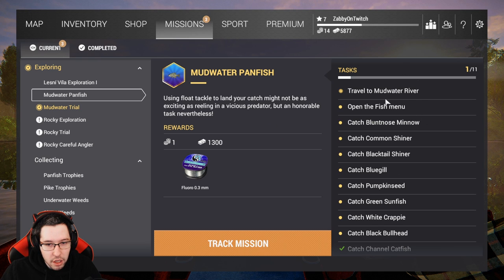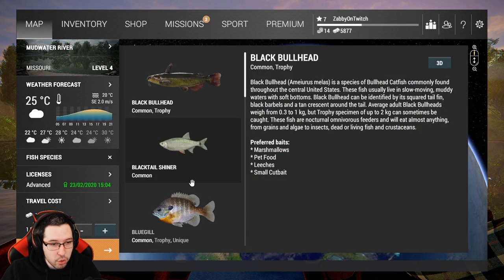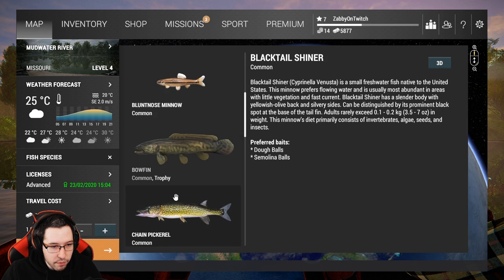The panfish, other than the catfish, are kind of similar to what they were in the last episode. So if you haven't seen that, go check out where to catch them at Lone Star. It's basically the exact same — you put it on a really short lead and really small hooks. Use the preferred baits and you will catch these panfish.